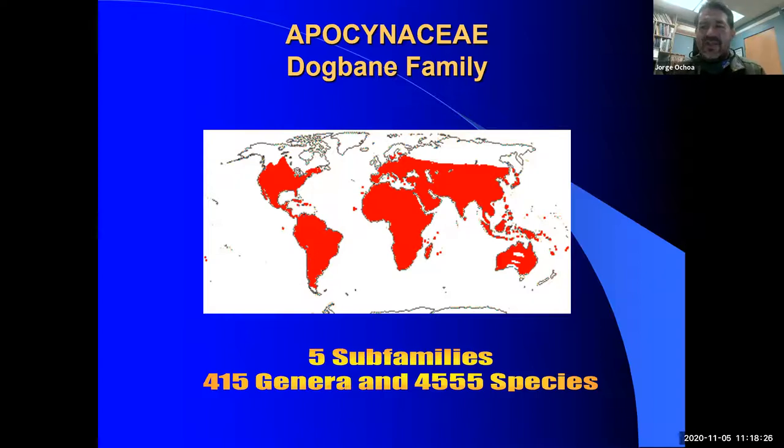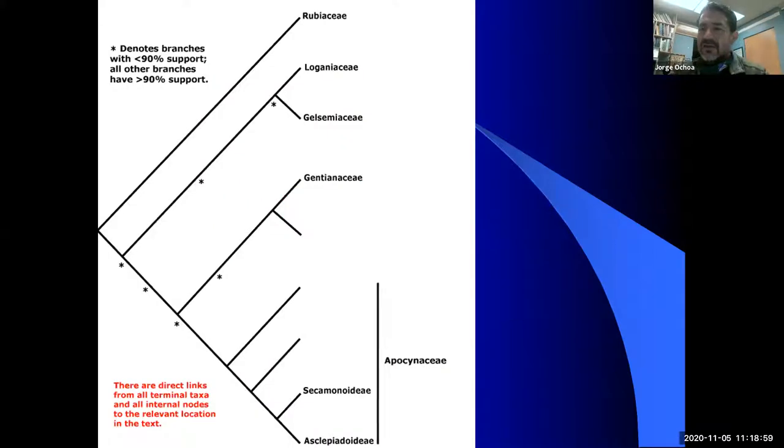There are five subfamilies; we'll see only three of the more important ones you may come across. There are 415 genera — we're obviously not going to see most of them — and just over 4,500 species throughout the world. You're going to find some native to California, in the north and south, and almost every part of the world with a decent climate will have members of this family, from the mountains to the desert.